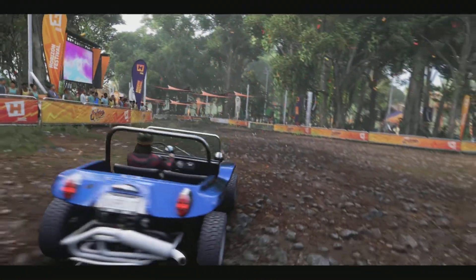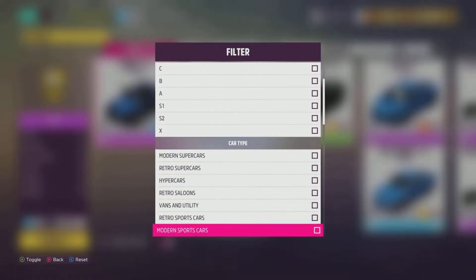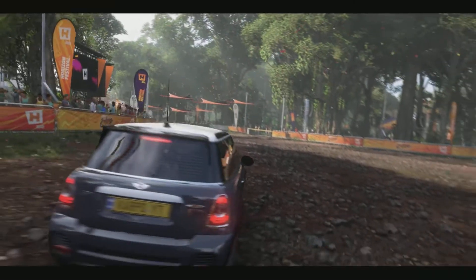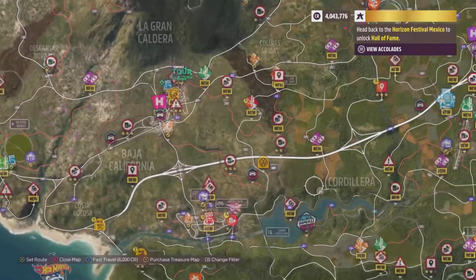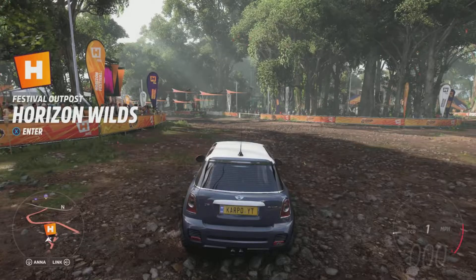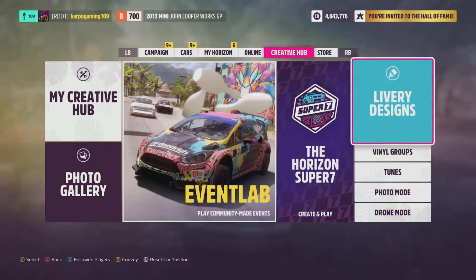We're going to need a hot hatch at the Horizon Wiles Festival and take a photo of it. Go into your class of cars and choose the filter called Hot Hatch. You have plenty of cars to choose from. Pick one of those and head over to the Horizon Wiles Festival, which is located just due southeast, right over here at the Horizon Wiles.